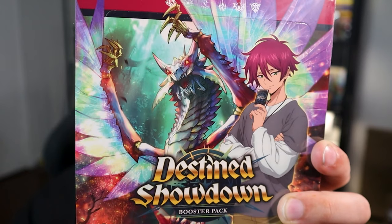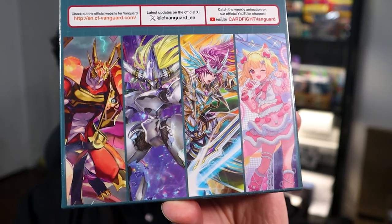How's it going party people? Today we're unboxing the latest set for Cardfight Vanguard, which is Destined Showdown. Destined Showdown comes with all new Divine Skill units, including Lividris, and on the back you can see we got our other Divine Skill units.